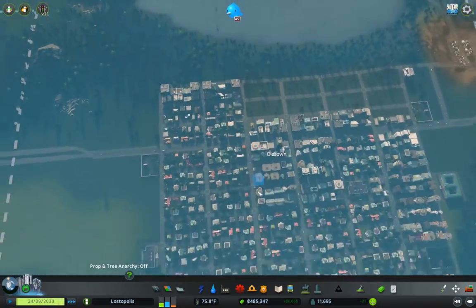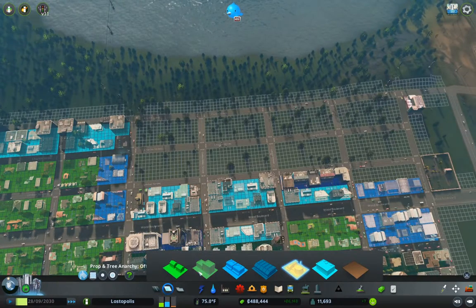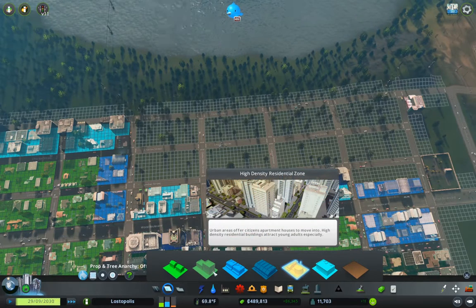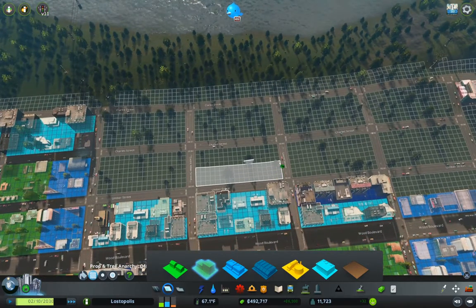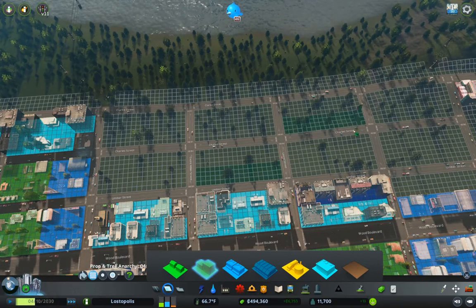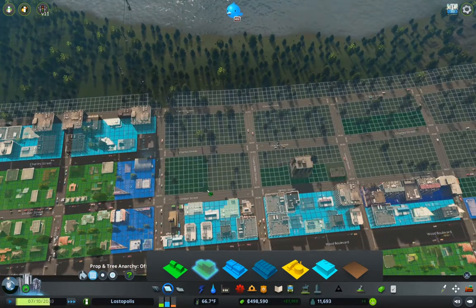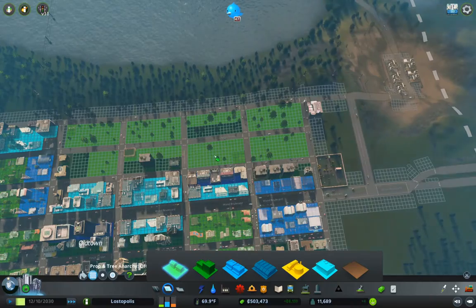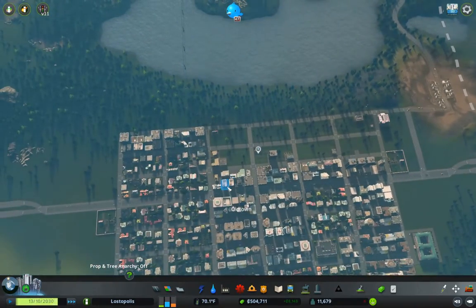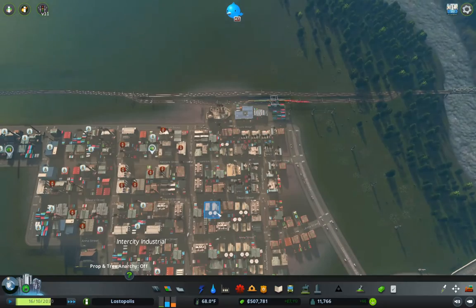So what we need to do is we need a few more residential slots and we have a little bit of demand for it. I'm going to put a few higher density blocks in here, kind of like that. Then I'm going to cover the rest of this in. Hopefully that will give us more workers for the area.